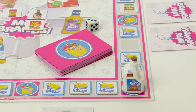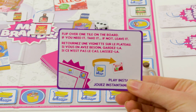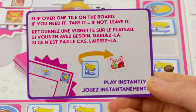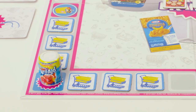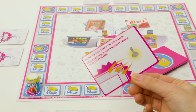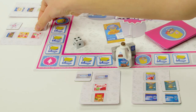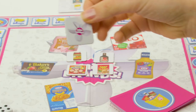If it lands on a basket space, pick up one basket card. They have a bonus on them that either helps you or changes other players' games. If it says play instantly, you must. You can also pick a basket card when you land on the start space. If you land on the same space as another player, you can take one tile off their shopping list if you need it — even the wild tile.